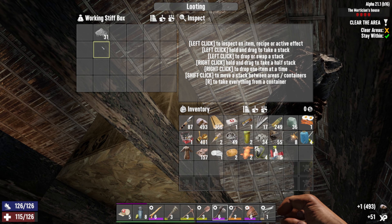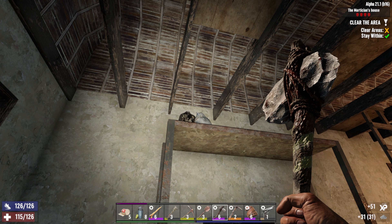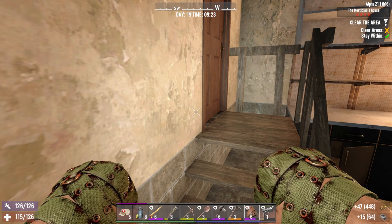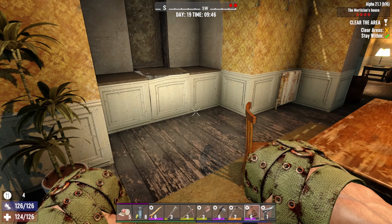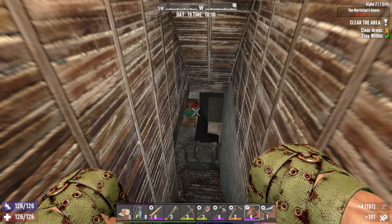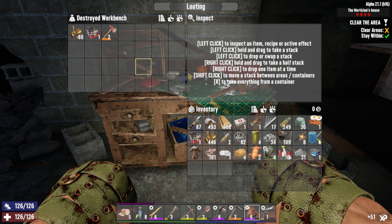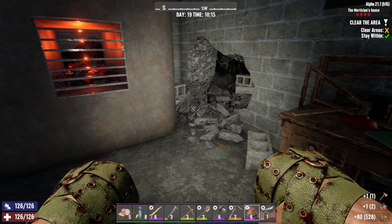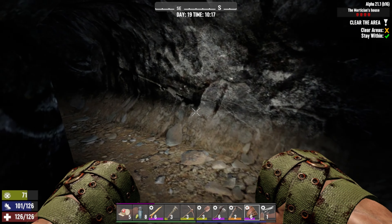We don't need that, we'll scrap it. We'll take it for now. We'll scrap and take the rest — I'm already holding all that stuff. Let's get downstairs. Very nice — iron fire axe, finally, and a repair kit! All good stuff. I don't know if it's worthwhile every time I do this — it's not worth whatever's back here. A little bit of wood is good, we'll take it.